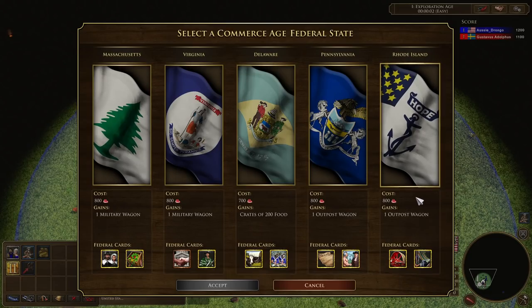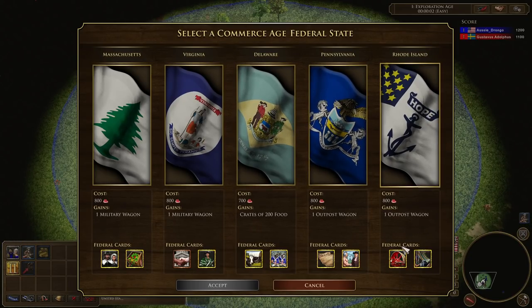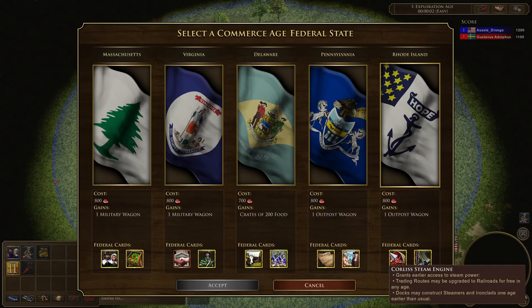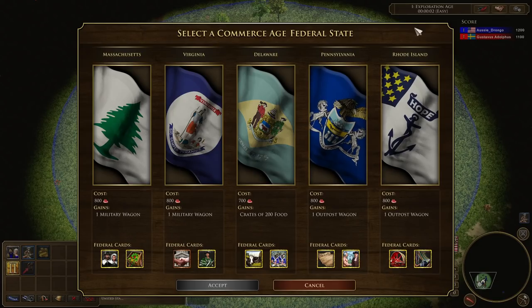Each state is probably best at doing a certain strategy. If you want to do a water strategy or a water boom, you definitely want to take Rhode Island. Rhode Island grants earlier access to steam power with the Corliss steam engine. Trading routes can be upgraded to railroads for free in any age, very much like the Portuguese House of Braganza. Docks may construct steamers and ironclads one age earlier than usual — steamers now available in age two, ironclads in age three. They've also got the Slater Textile Mill, making settlers and fishing boats cheaper.